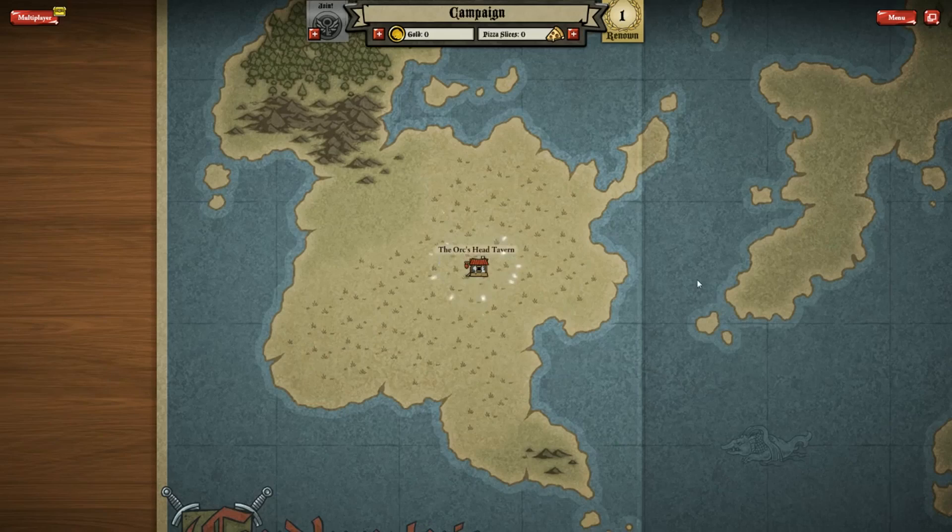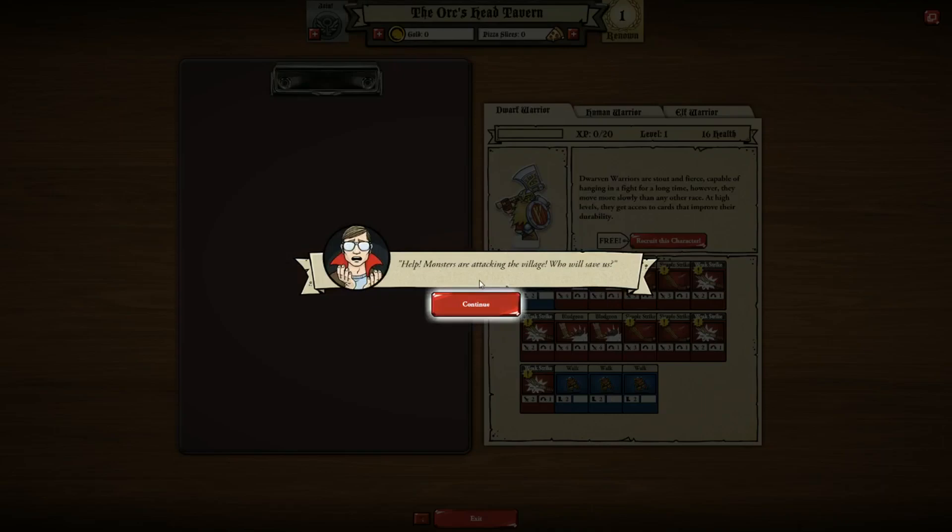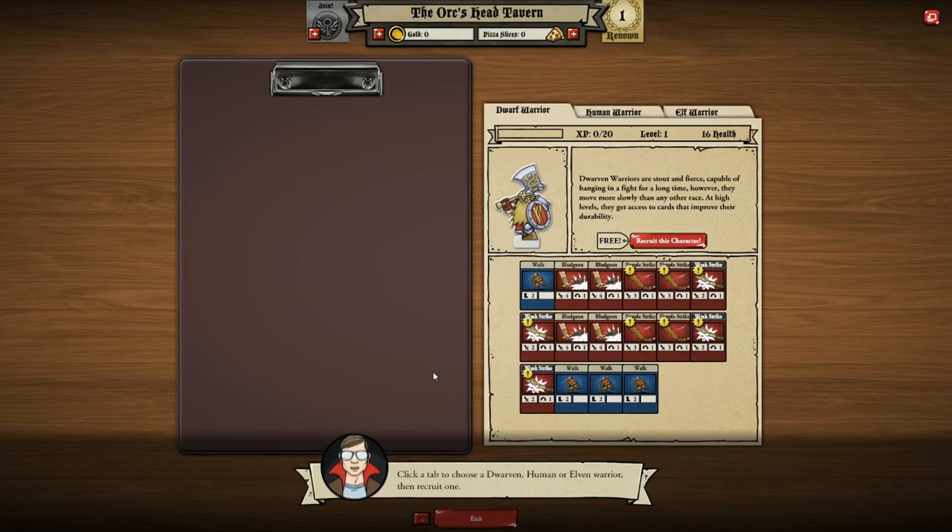Sorry about that, Parky Games - my brother says we have to start again with some new characters. Let's see. Our tale begins in Card Huntria. Brilliant name. In the Musty Dusty Orc's Head Tavern. An old man staggers through the door, blood streaming from his side. Help! Monsters are attacking the village! Who will save us? Click a tab to choose a Dwarven, human, or Elven warrior, then recruit one.